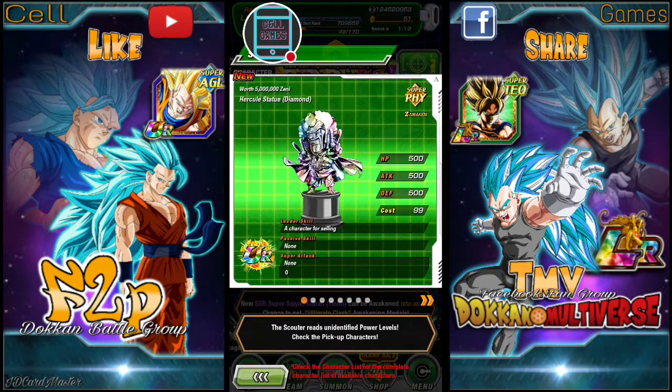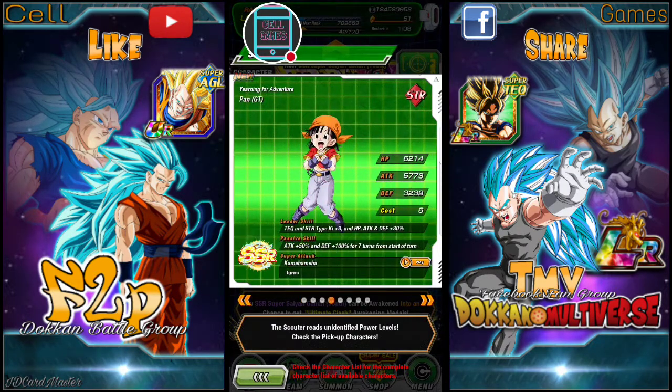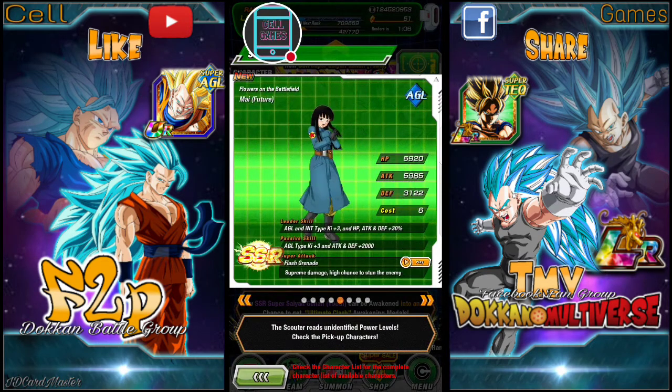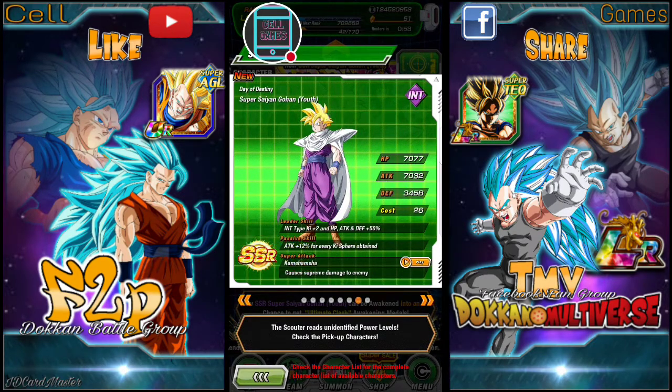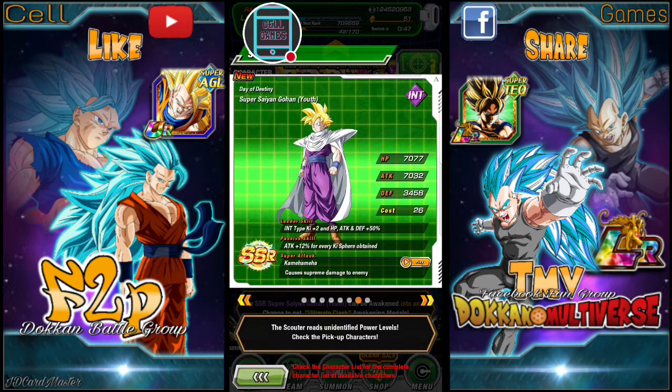Okay, we got this hurtful statue - we don't really need her. And now just my... okay, she's good on the AGL team. The passive is AGL type ATK and DEF plus two thousand. Not bad, and she has a high chance to stun the enemy. Yeah, we do want Old Kai - if we can pull more Old Kais that'll be good, but we do want to pull a dupe.